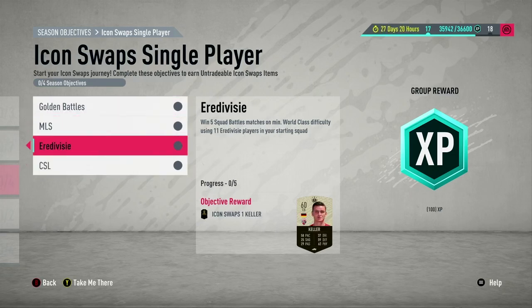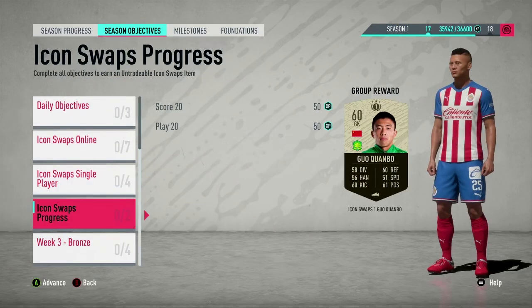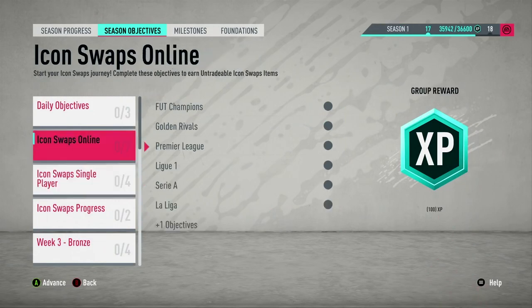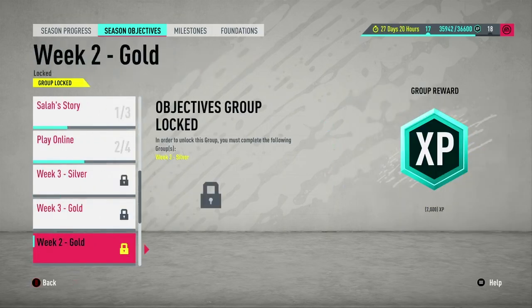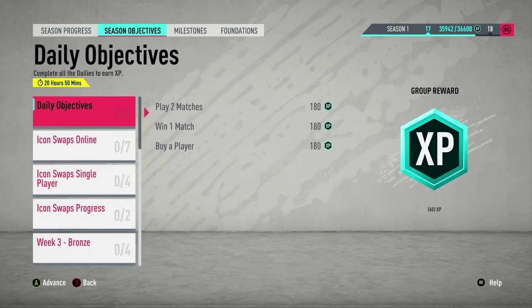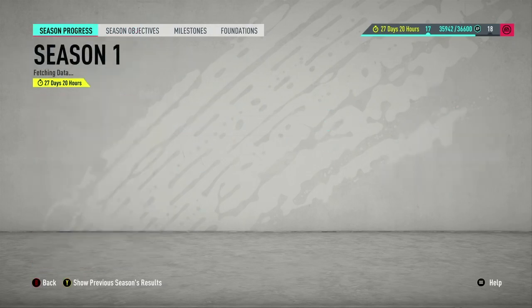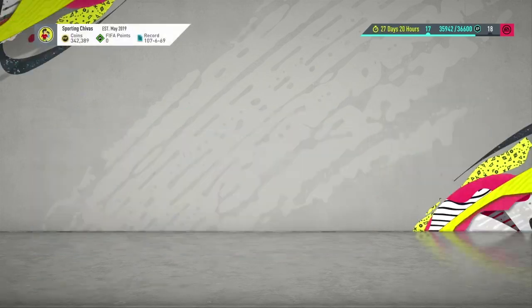So that would be 7, 8, 9, 10, 11 tokens, and then there's another one called Icon Swap which gives you just one more, making 12 total. So they're only giving you 12 Icon Swap tokens right now. The other swap players may also be in SBCs, and they're going to release more in 27-28 days when this season is over.